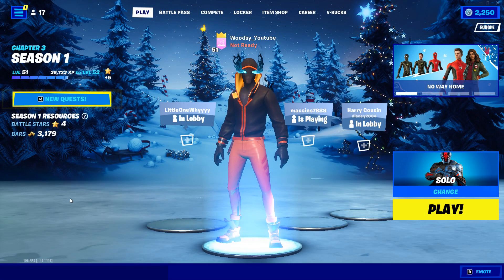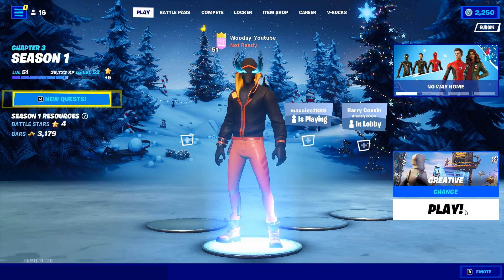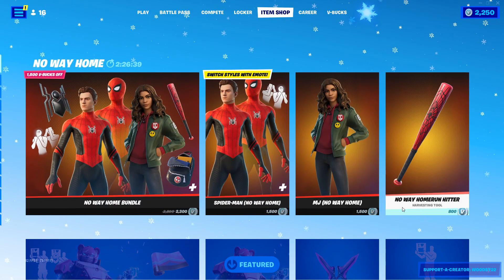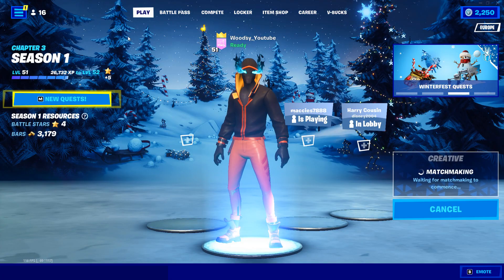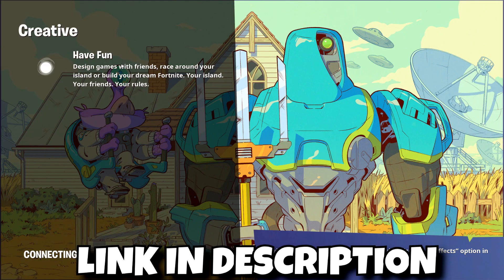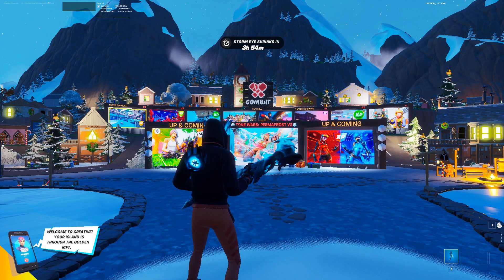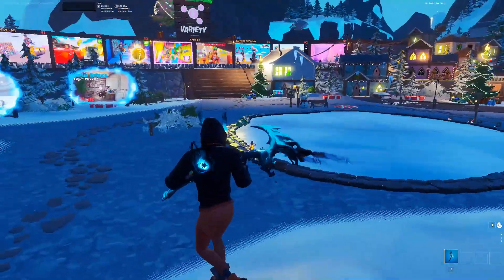Anyway guys, let's get into the tutorial. The first thing you're going to want to do is change your game mode over to Creative, then press play. Whilst we wait for it to load up, I just want to let you guys know that I do have a support creator code which is woodsy22, so if you do use that make sure you tweet at me on my Twitter. Anyone who does use my support creator code I will shout out in my next video. Once you're in the Creative Hub, the first thing you're going to want to do is go over to one of these consoles.